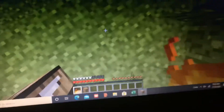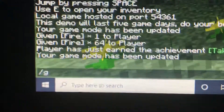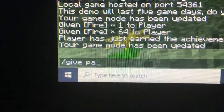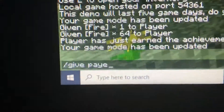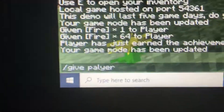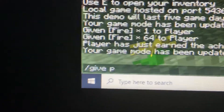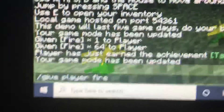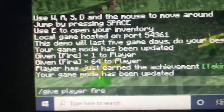How to get fire: you just need to type in chat slash give, your username, and then if you're on a newer version of the game type in fire, or if you're on an older version of the game type in 51.